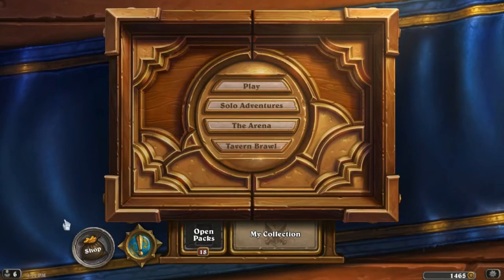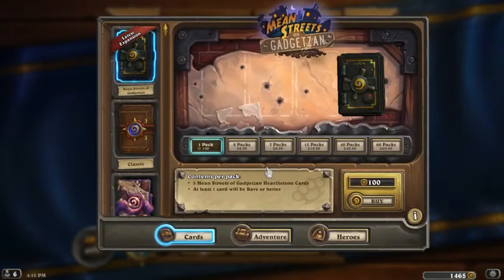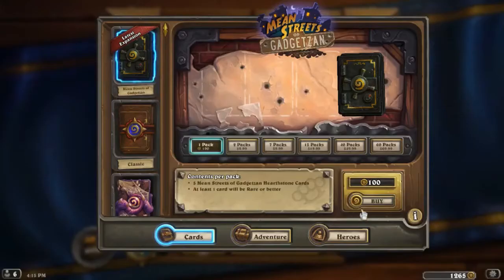What is up guys, Ruthless Gaming coming at you. As you can see, Gadgetzan has finally dropped. We're gonna open up some packs — finishing buying these packs right now. You can see the latest expansion; when you open them you get five Streets of Gadgetzan Hearthstone cards and at least one will be a rare.